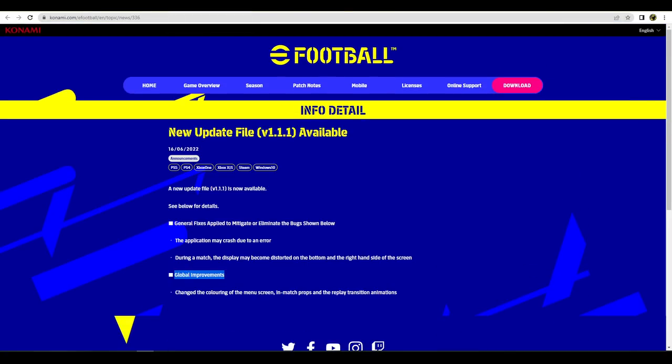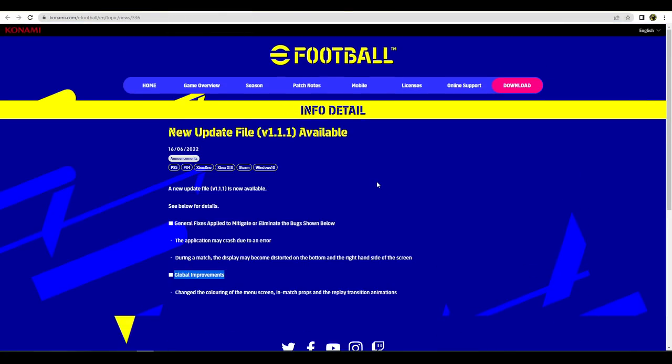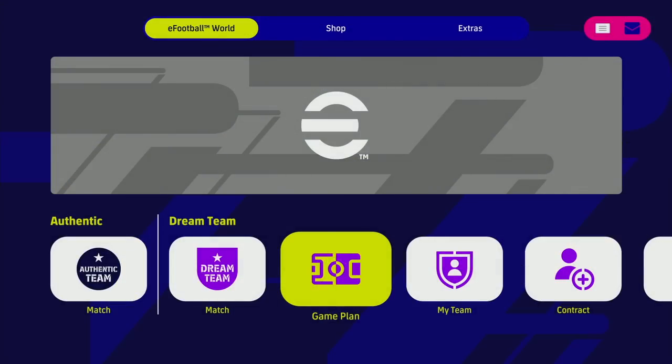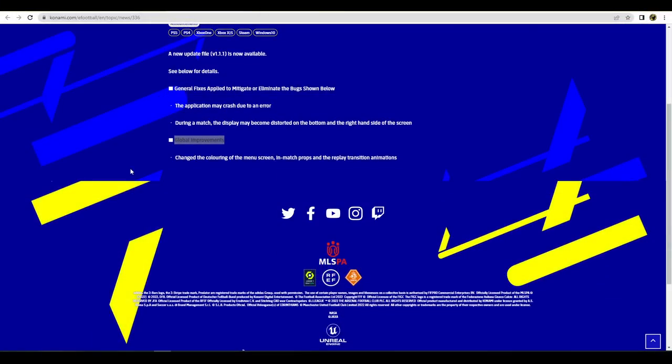The actual update file v1.1.1 is very vague in what they say. They talk about global improvements — they've changed the coloring of the main menu, the in-match prompts, and the replay transition animation. If we go over to the actual game here, you can see they've made the blue a lot more subtle and darker. It looks a lot nicer — it really just looks way better and doesn't burn the eyes like it did before.